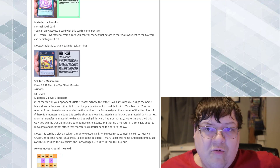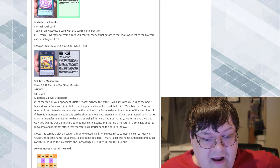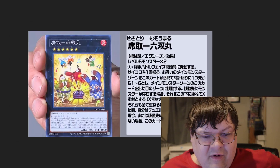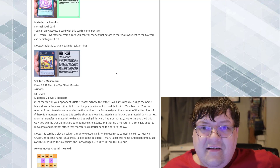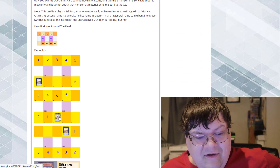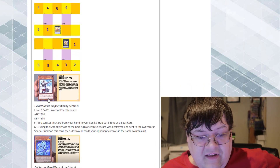If this card cannot move into a zone, or if the monster is about to move and it cannot attach to that monster as material, send this card to the graveyard. Now, this card is a play on Seketori, a sumo wrestler ring, while reading as something akin to Musical Chairs in the second name. This is literally Magical Chairs the Exceed monster, if there ever was one. So gimmicky, but the fact that this exists, we can do some incredibly dumb stuff with this card in terms of ha-ha funny things. Literally, Magical Chairs the Exceed monster.